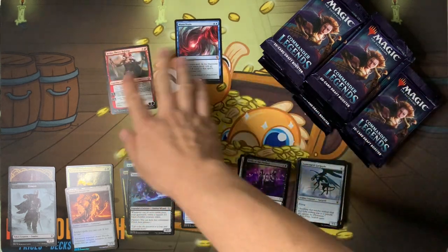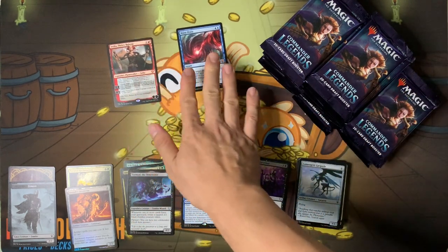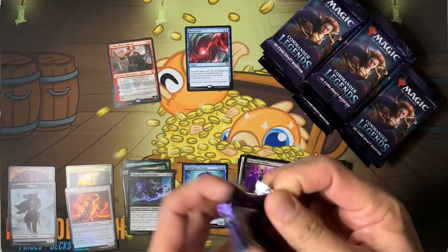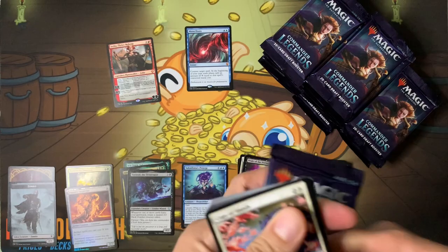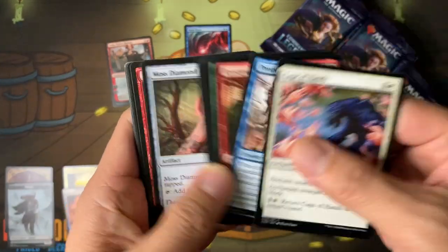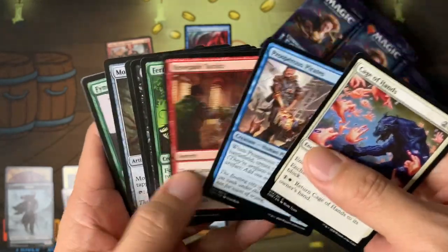There are 22 mythics in the set. Mana Drain, Jeweled Lotus — even in a big sealed case of six boxes you're not guaranteed to get them. That's how rare these things are because of the smaller pack sizes and the bigger mythic pool — 22 mythics, I think 77 rares.